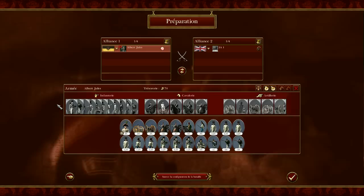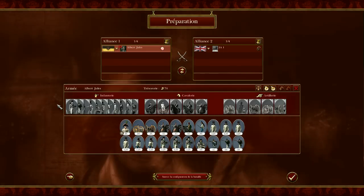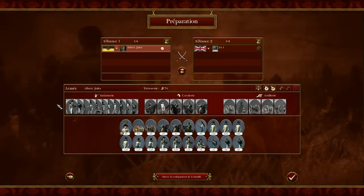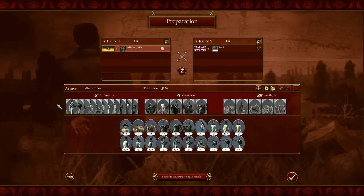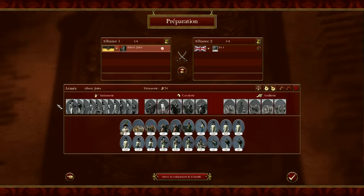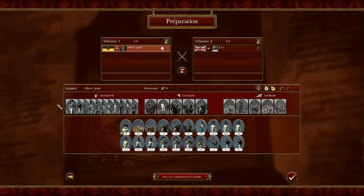Some players prefer long, nervous combat where you have to last as long as possible; others prefer rushing, others prefer cavalry, others prefer more infantry. Each one has their own way to play, but here we will try to make an army that is very generic overall.